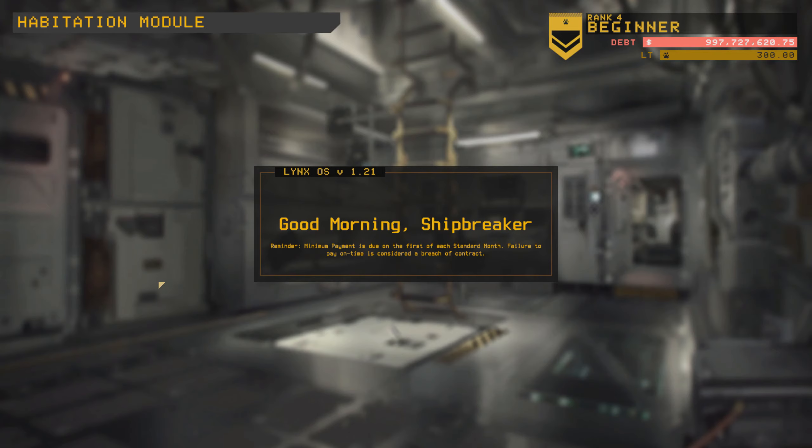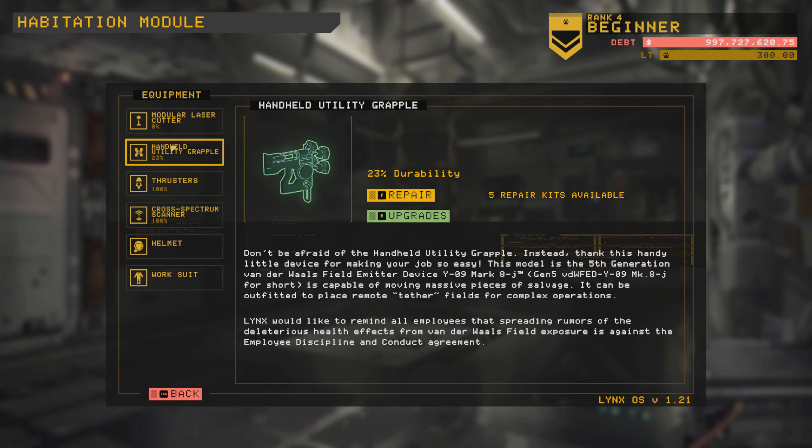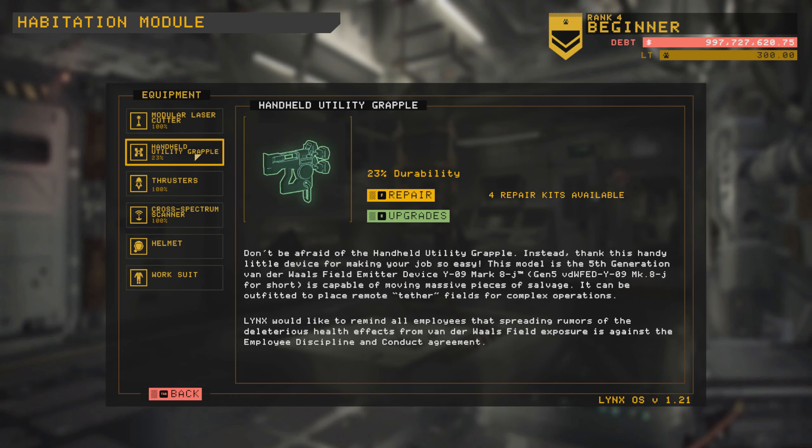Good morning, Shipbreaker. Give us your money. Okay so it looks like we got a couple tools that are pretty much wrecked here. We're going to go ahead and fix them. I have to repair — okay — and the grapples. I could probably get by without fixing those, but I don't want them to break while I'm out there, so we'll go ahead and fix that just to be proactive.